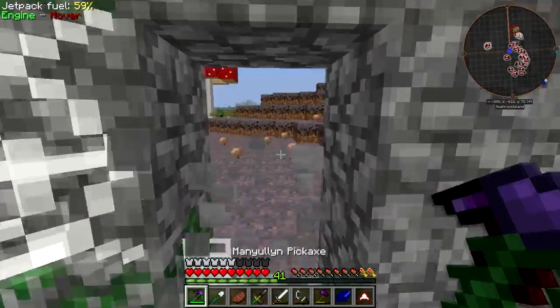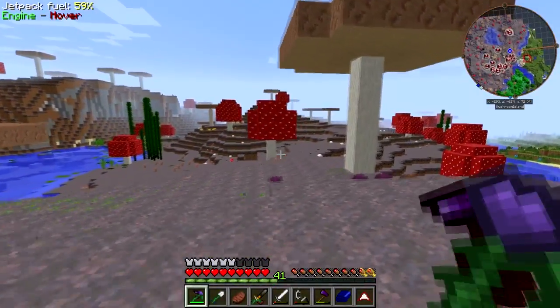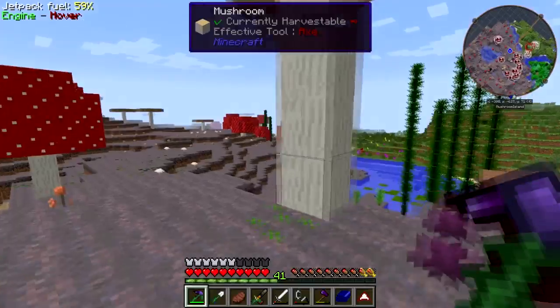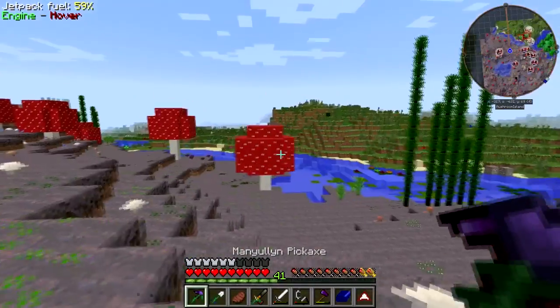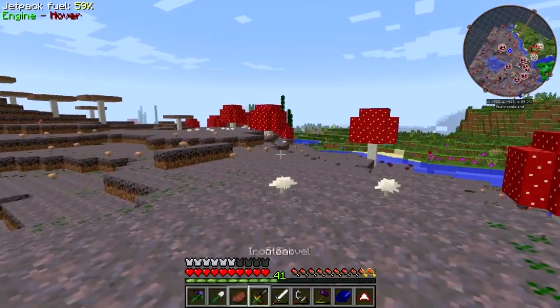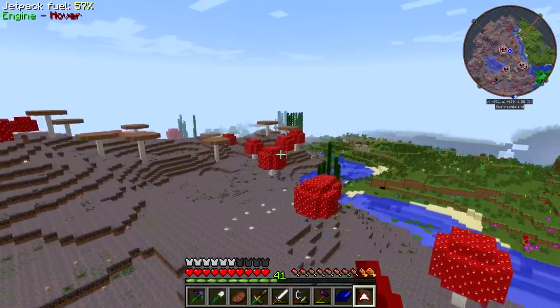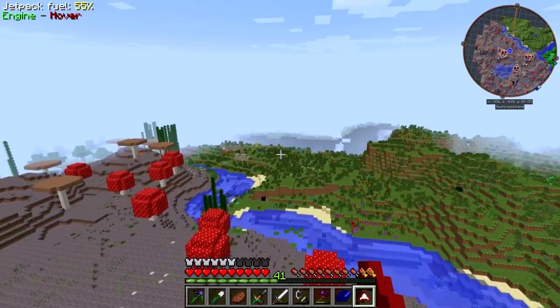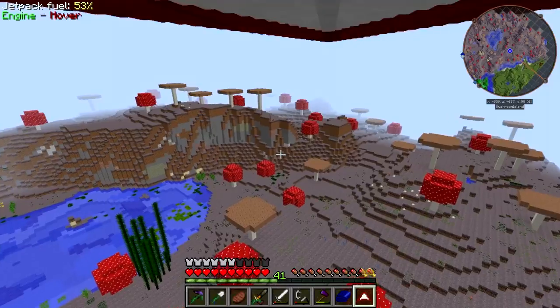That was not so great. Let's just keep going this way. That's bamboo — I thought I saw another castle. Give me the hang glider. We'll just fly up a little bit here. Oh, a world hole. It's okay — that's a normal one. That will go away when I re-log.